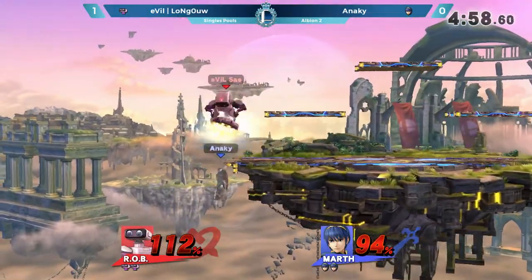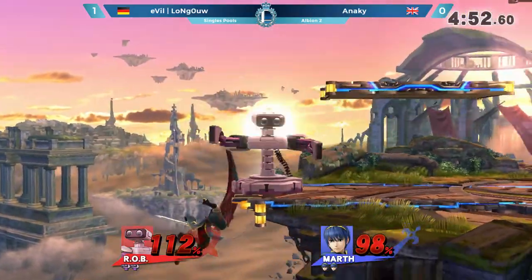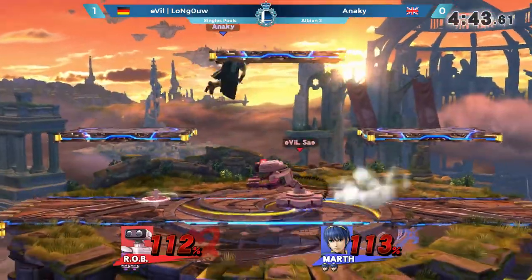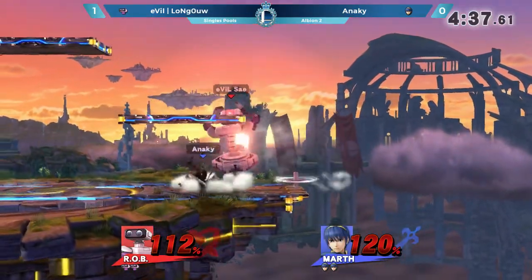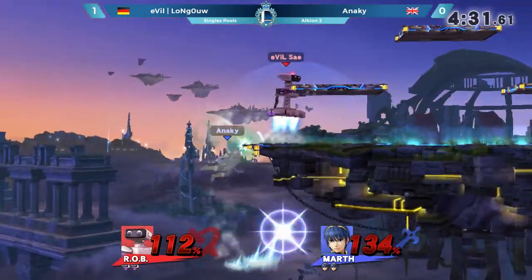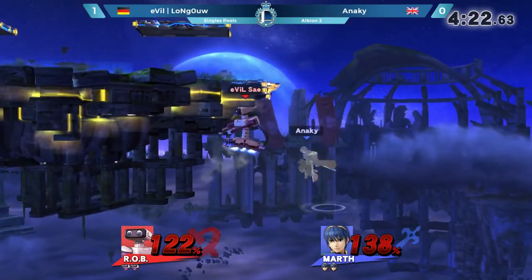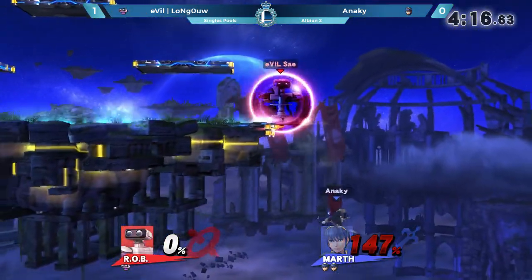We all know Rob does have issues with fast characters and big disjoints — his disadvantage state is one of his weakest. Here's another ledge trap, but that almost never kills, so Anarchy getting away with murder there. Down throw, down throw, immediately beep-boop — but Anarchy had the read, air dodge very well done. Anarchy's still in this. He has to find that kill quickly, however. Marth's inconsistent kill power can really bite him against heavies, and all that rage for Longout is going to do a lot for him. Anarchy is just not quite managing to break the zone, which has allowed Longout to get back in. But that was an untechable! Anarchy taking the lead for the first time in the set in terms of stock count.